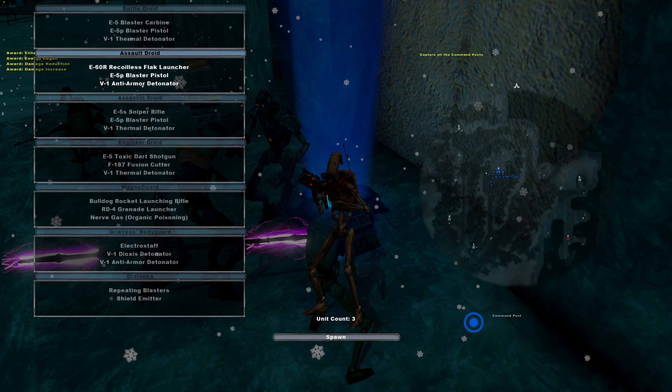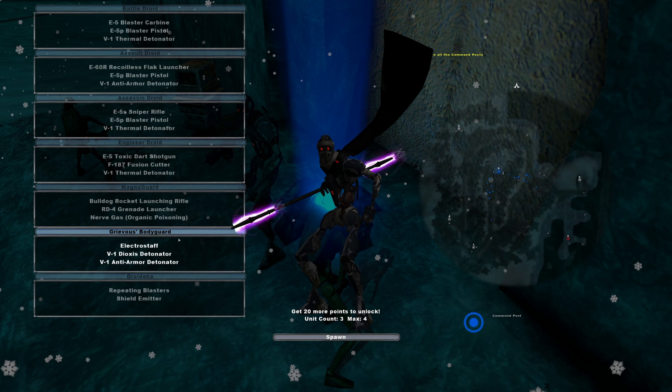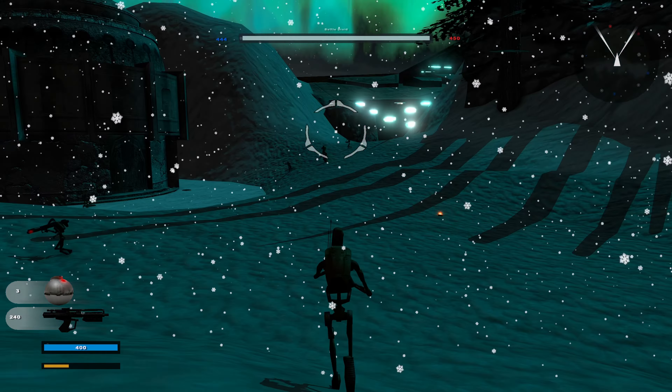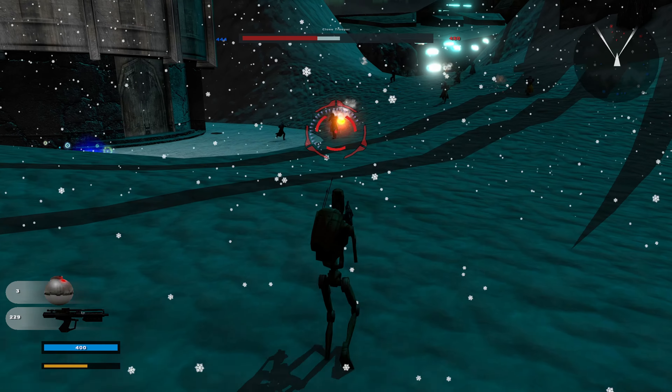Now I'm going to play as CIS on Friesland. Look at this — it's nice. Look at the custom units here: Battle droid, Assault droid, Assassin — so vanilla stuff — MagnaGuard, and Grievous' bodyguard. That guy's cool. Let's start as a normal B1.